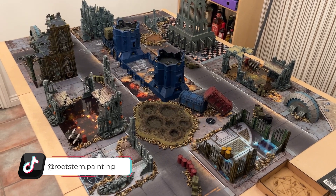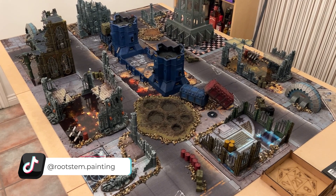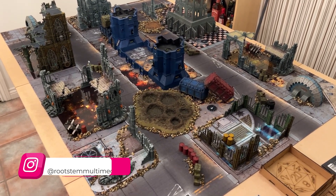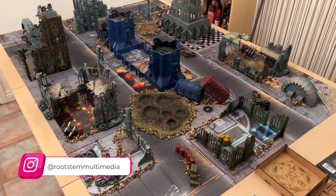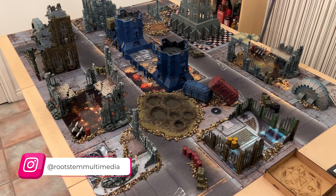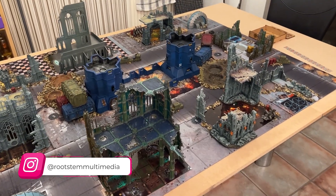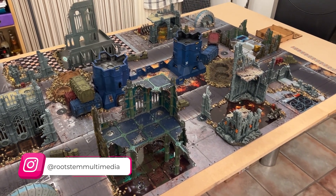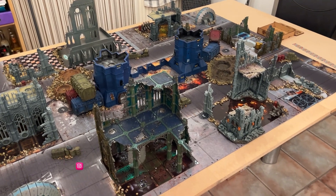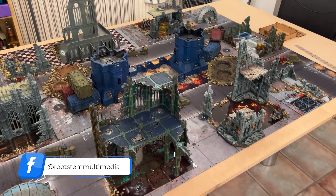In today's game we've got an Arcs of Omen mission. We're using the Arcs of Omen detachment and of course rules for your relics and warlord traits, and we're going to be pitting the Crimson Fists against the Alpha Legion. We're playing mission 2-1, Strike Force mission. It is going to be a 1500 point game, mainly due to speed — I quite like 1500 points.